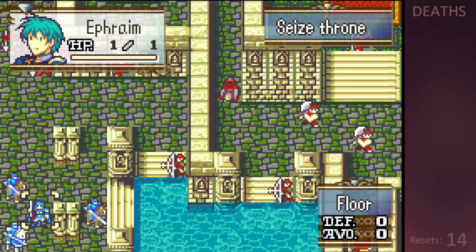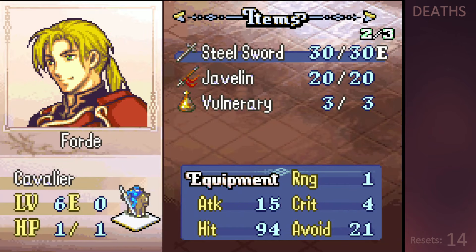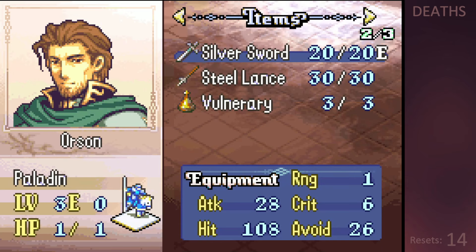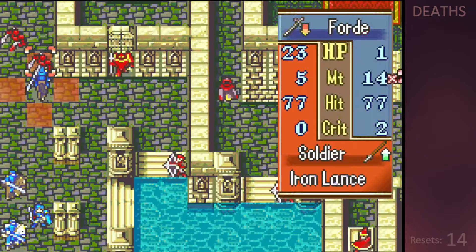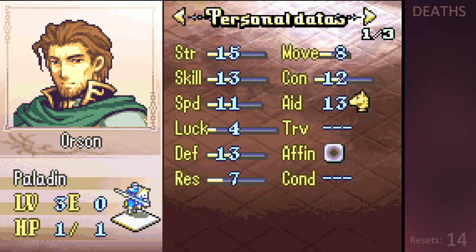The only Gaiden chapter of the game gives us Ephraim, who has 1 HP; Forde, who has 1 HP; Kyle, who has 1 HP; and Orson, who is a necrophiliac — which means he is attracted to units with 1 HP less than he has. All of these units are pretty useless in this chapter, with the exception of Orson, who will be carrying us through this death maze.